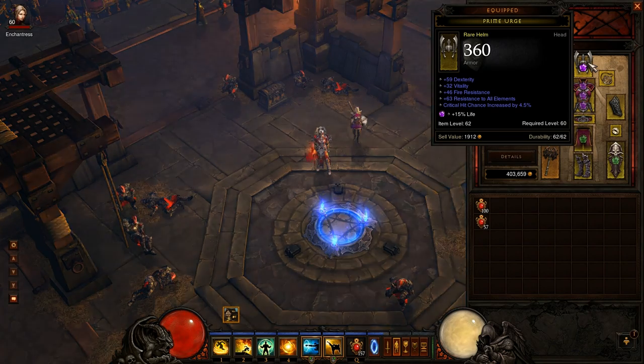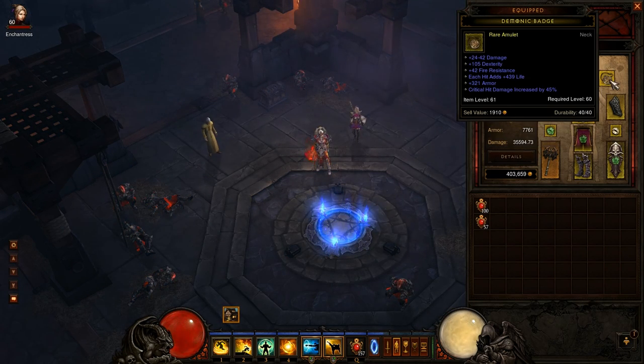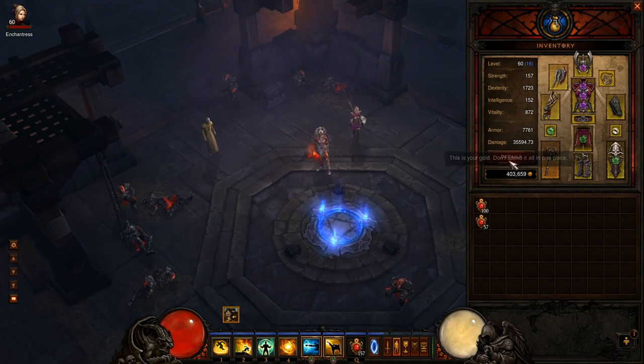My helm — I've had it since the beginning of time; it's almost impossible to replace. It has a pretty high roll of both resistances, a socket, and a very high crit hit chance. I tried using a madstone for a bit, but losing the socket and crit chance isn't worth it. I did swap out my amulet — I had so much crit on the rest of my gear that it became redundant. The new one has 45% crit damage, which is a low roll, but it has a huge chunk of armor, life on hit, fire res, decent dex, and a straight up damage mod — it's a very well-rounded amulet.